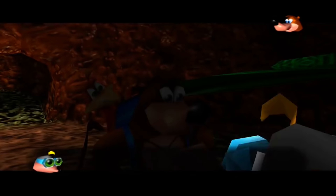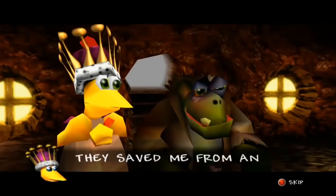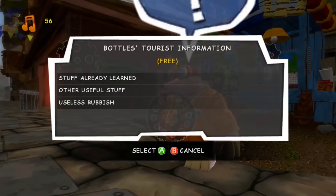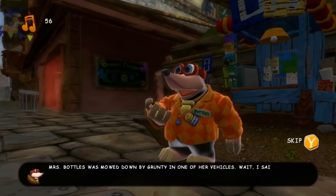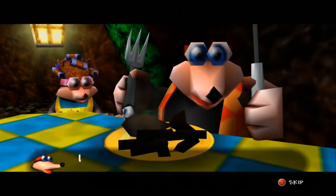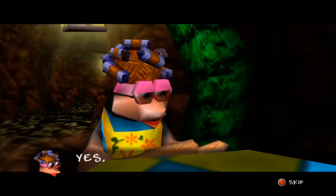Besides, his family circumstances never get any better. Mrs. Bottles doesn't believe that her husband died, until he's backed up by King Jingaling, and forces him to eat an overcooked supper when he finally returns. By the time of Banjo-Kazooie: Nuts and Bolts, there's a rumor that his wife took the children and left. When questioned, Bottles comes up with two conflicting stories: one is that they're still together and she never left Jinjo Village, and the other is that she was mowed over and killed by Grunty. Whatever the case, they have a pretty messed up family life built on lies and distrust.